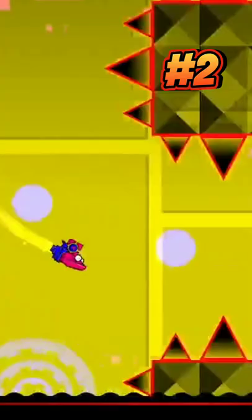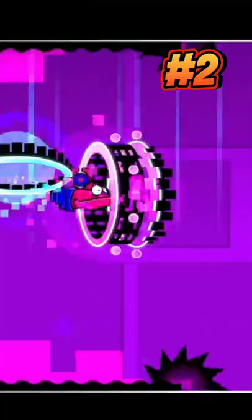At number 2 we have the second coin in Theory of Everything, which requires some precise mini ship flying. This can be a nightmare to get, especially on mobile.